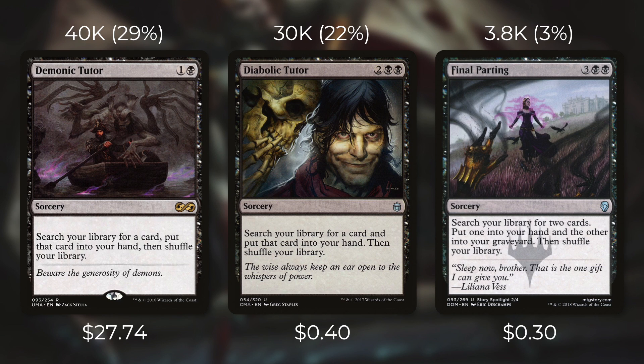And finally a five-mana tutor we can compare Razaketh's Rite to is Final Parting, which I highlighted in a previous Quest for Quarters episode. It's currently just 30 cents and sees play in over 3,800 decks. It's a sorcery for three black black that searches your library for two cards — you put one into your hand and the other into your graveyard, then shuffle your library. So it has the exact same converted mana cost as Razaketh's Rite and gets you one card into your hand, but where Razaketh's Rite has cycling, Final Parting gets you another card into your graveyard. I'm just trying to illustrate that tutoring for five mana is not a bad thing — Razaketh's Rite is a good tutor because you can ditch it if you need to.